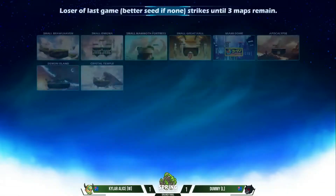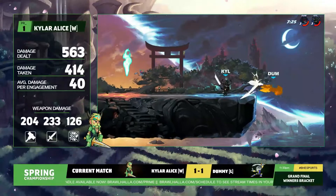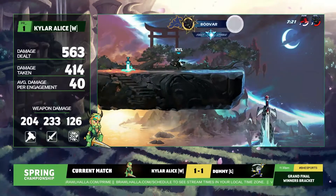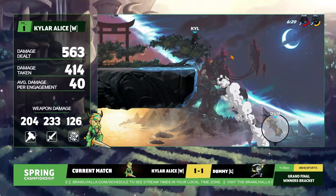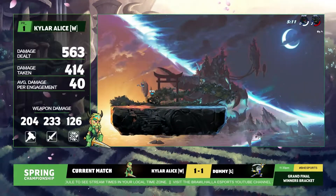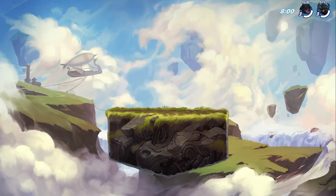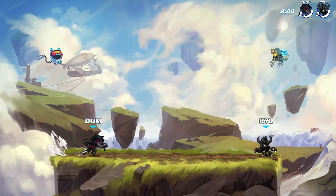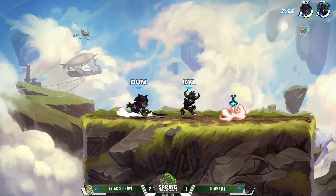2-1 advantage to Kyler Alice. Extra credit, extra credit — but a two-stock is graduation. Kyler Alice is going to make it to the fourth game. He's not done just yet. We're going back to Brawl Haven — this is where it all started for the two of these players. Can Dummy bring it back? That's the big question of the day. Dummy, again, playing from behind, not only in game count and set count, but he is coming from the elimination side of things. So he has to get this set just to reset it for a second best of five.